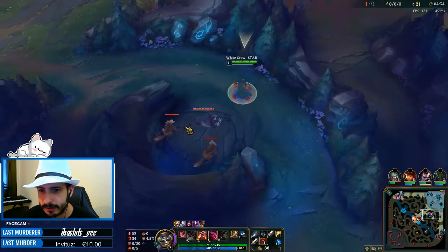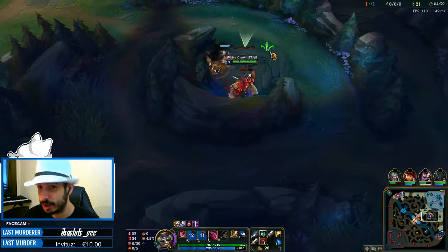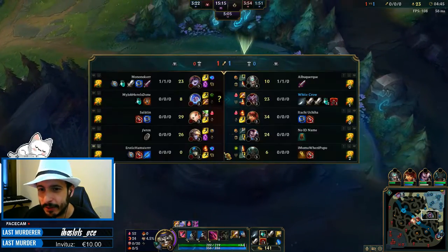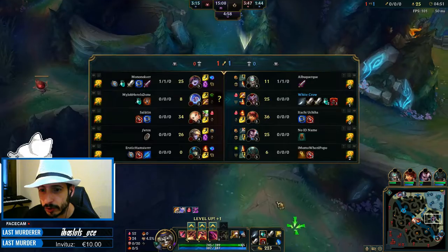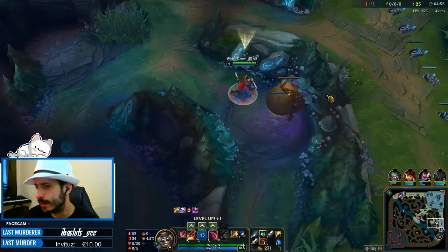Especially late game, they will move around. I know I won't be able to assassinate the carry easily — whoever I focus as an assassin, they will just shield him and heal him. They actually banned all the assassins, and if you're playing this kind of setup, I don't think you even have to ban assassins. This is the best setup to bait assassins.